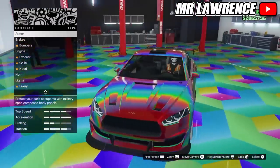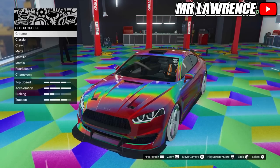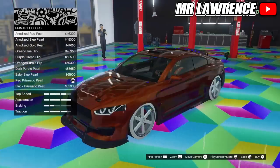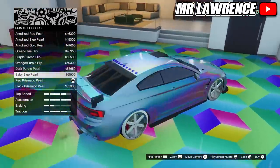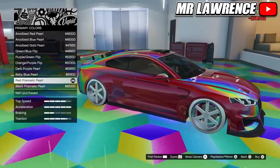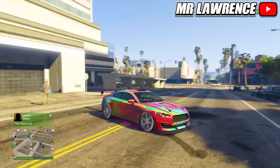When you are in LS customs or a workshop, go to Respray, then Primary Color, and at the bottom you will see Chameleon. Here you will see all these really nice colors, and the last three will be rainbow 3D colors. If you bring your car outside, you will see how beautiful this color actually is.